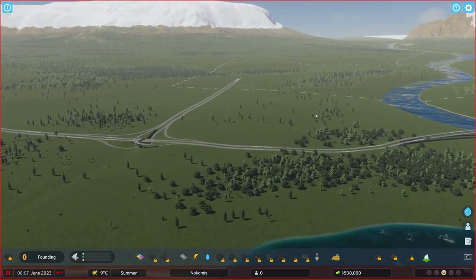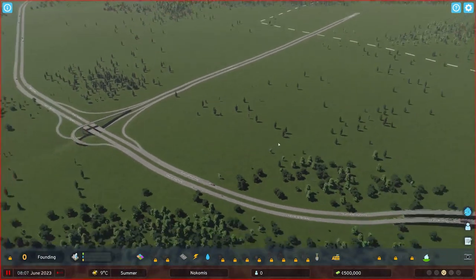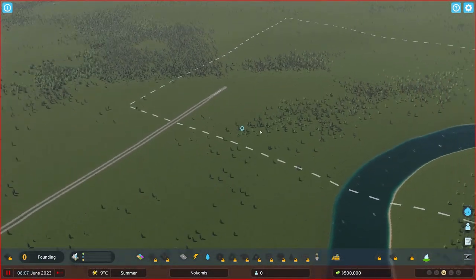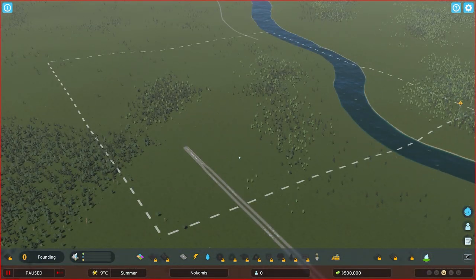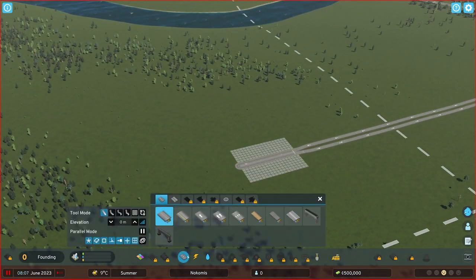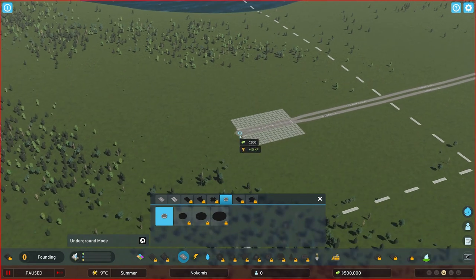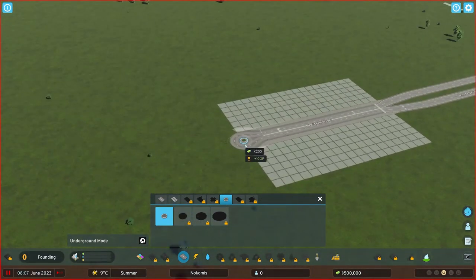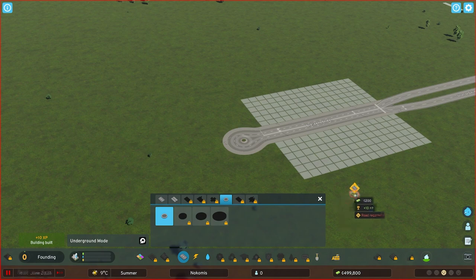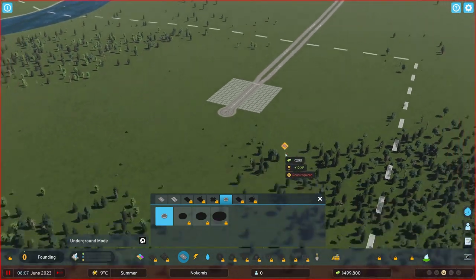You'll see some interesting stuff happening later. We have our one connection to the city and very little to work with - only electricity and stuff. But by building more, we level up and we get to build more. We start out with a roundabout, though it's a very small one. Look how tiny it is - it's so cute. We'll definitely put the roundabout at the entrance of our city.